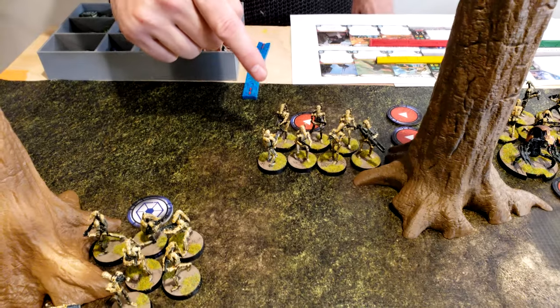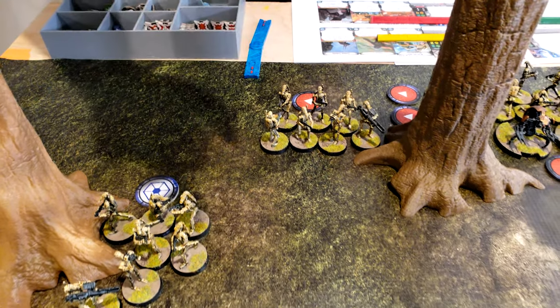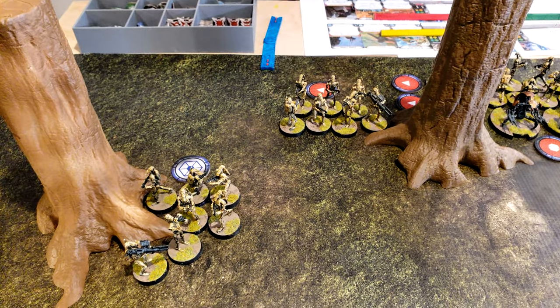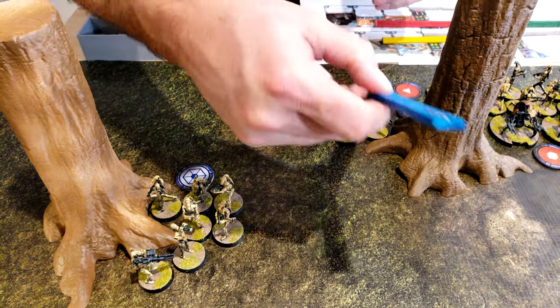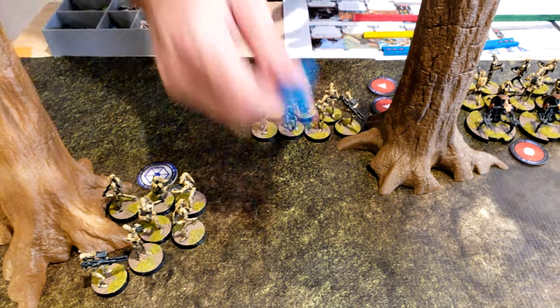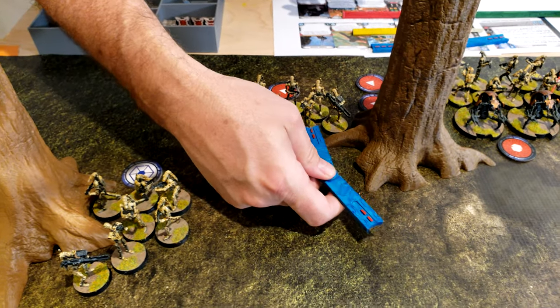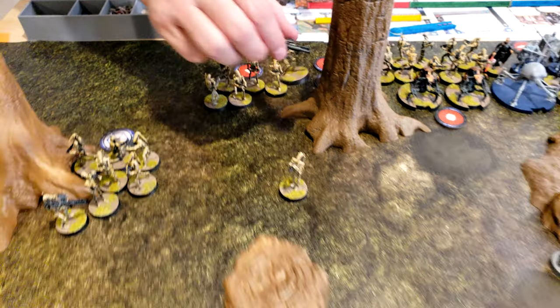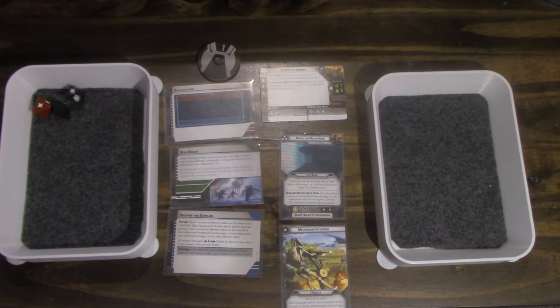Two good hits and a suppression. Going to activate this trooper unit, have them move up, and use the rocket launcher on the same squad. With that said — you really want to kill my rocket launcher. No surge, so one hit — cover, nothing. He now has two suppression tokens.